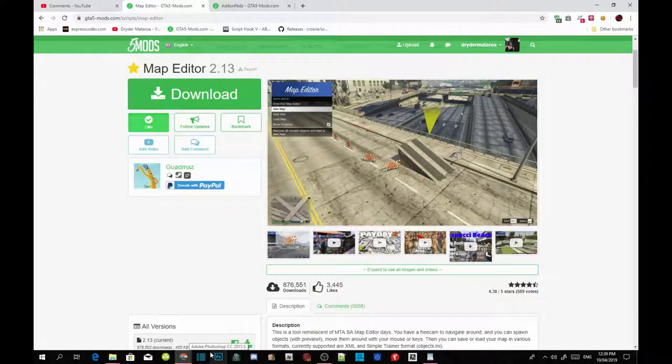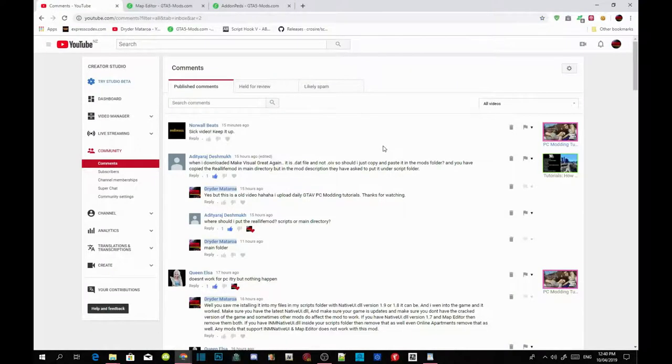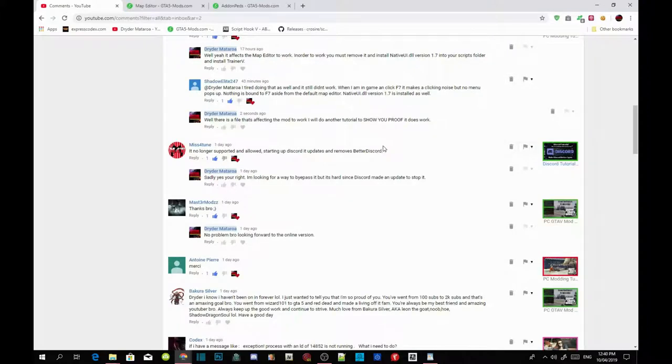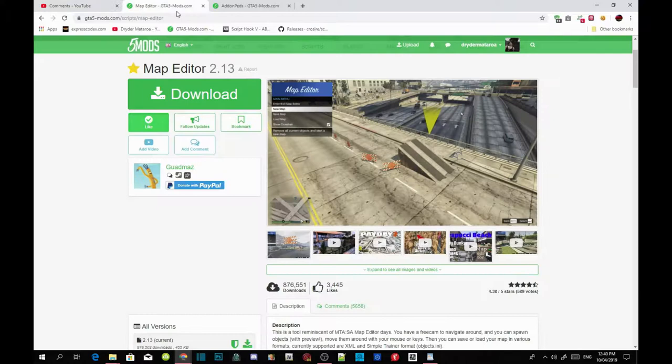Make sure you download all of the requirements listed in the description below — make sure they are the latest version — and download everything inside my downloads as well. Once you've completed that, download these two mods: Map Editor and Add-On Peds, and we'll get straight into it. I'm trying my best to reply back to everyone, I just do have a busy life.